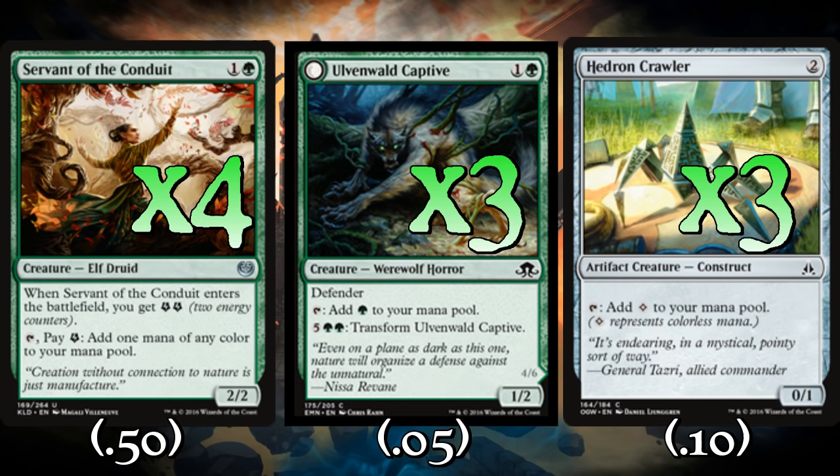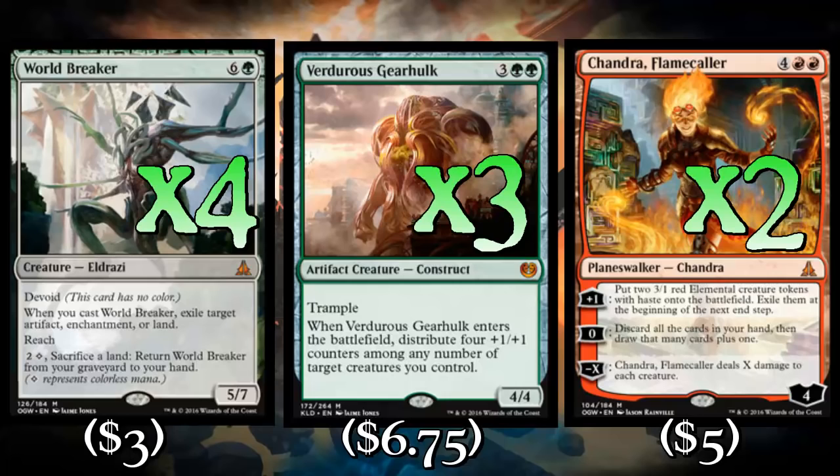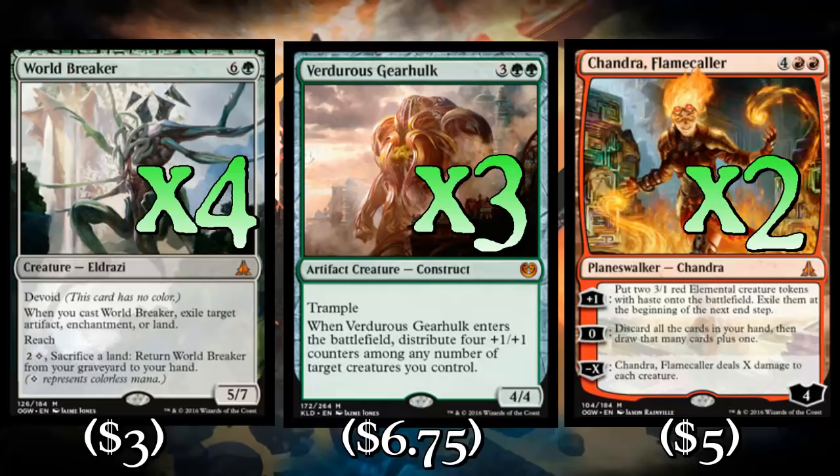So what do we use all that ramp on other than a turn three Structural Distortion? We've got to finish the game off. We've got creatures here that specifically can kill lands and be huge at the same time. So why not play four copies of World Breaker? We're also going to play three copies of Verdorous Gearhulk and two copies of Chandra Flamecaller. World Breaker is definitely the most important card in pretty much the entire deck. It's possible to get a turn five World Breaker pretty easily, and that'll bust a land. If it dies, we can keep bringing it back, killing lands or killing other stuff.